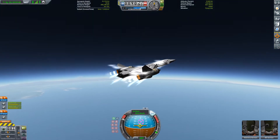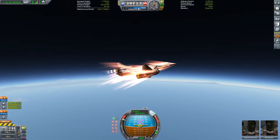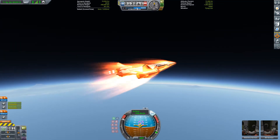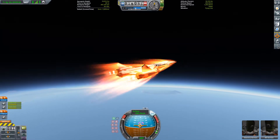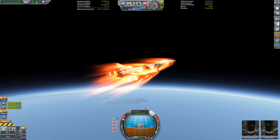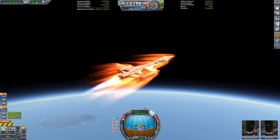I've gone with just two rapier engines — it's not that heavy, so we don't need more than two. We've also got two aerospike engines, which I'm using instead of closed-cycle rapiers, just because they're more efficient. We're reaching the higher parts of the atmosphere now, so in a moment we're going to switch over to the aerospikes to get us the rest of the way into orbit.